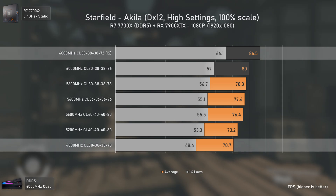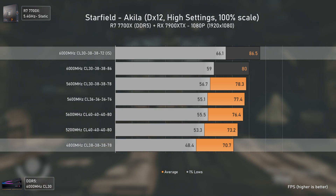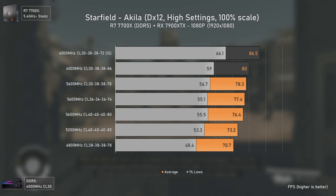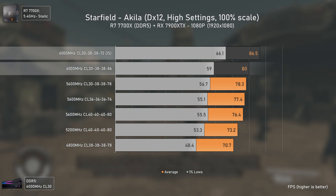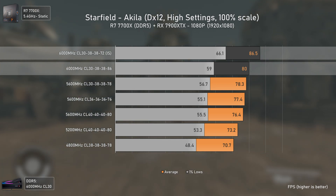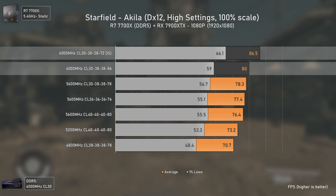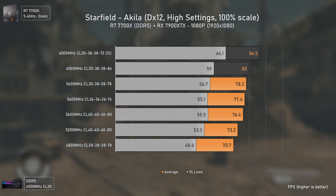The first tests use high settings running around Acula. Going from the slowest to the fastest RAM configuration, we get a 22% performance increase, with the game and CPU caring mostly about memory subtimings. Even with no frequency change whatsoever, tightening subtimings increased FPS by 6.5 frames, translating into an 8% performance increase and a 12% improvement in 1% lows — which is actually pretty good.